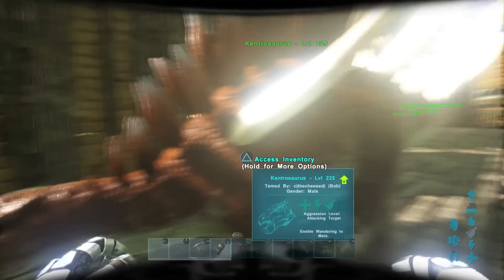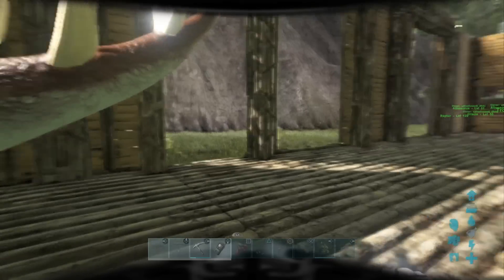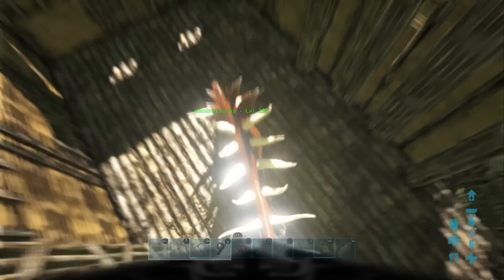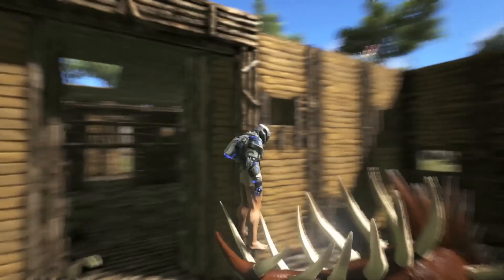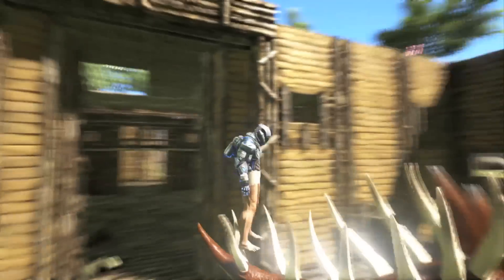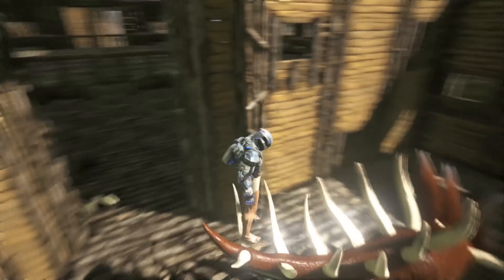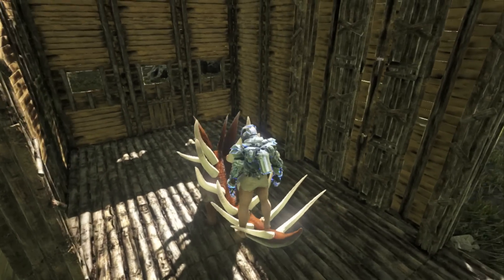These guys can also pin players — you've got a wandering enemy in your base and you've got these guys set to aggressive, they'll be stuck on the tail. Just imagine being impaled on these spikes — that's what will happen to the enemy as they come through your base. And if you have other dinos — other Kentrosauruses, Dimorphodons, Dilos, Trudons, whatever you want to include — these guys are easily going to tear that player apart, even if they have tech armor on.